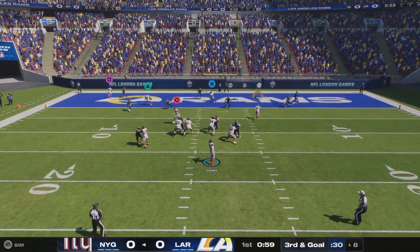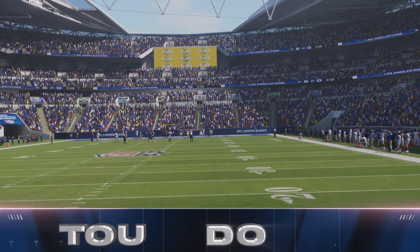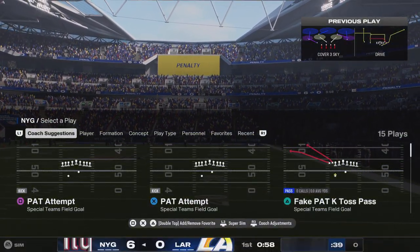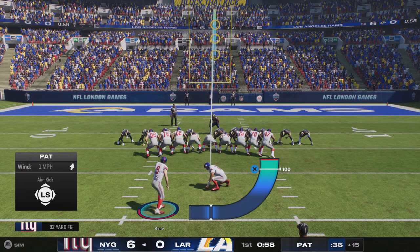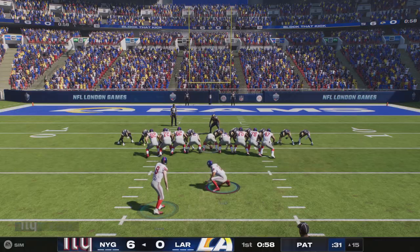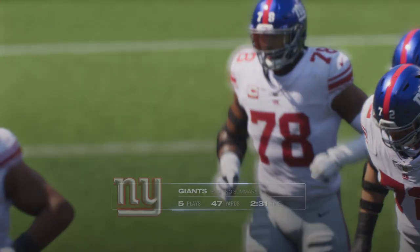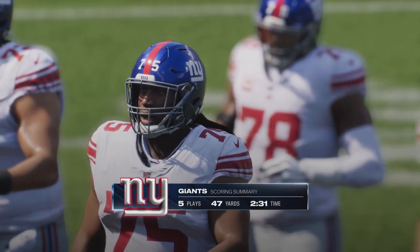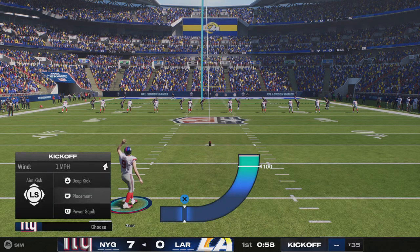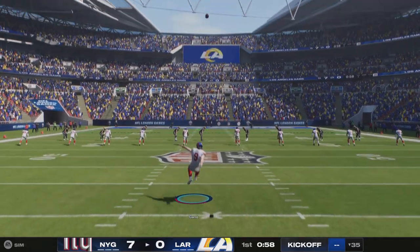They'll look to throw on third and goal, and that is caught — he's got it for a Giant touchdown from eight yards out! The Giants will jump on top with the game's first score. Cano the extra point, and that makes the score 7-0. Five plays there on that drive, finished off by a touchdown for the New York Giants. Cano now following the touchdown to kick it away.